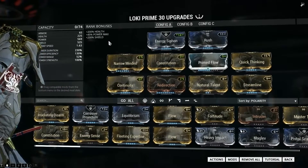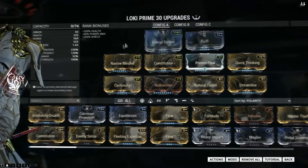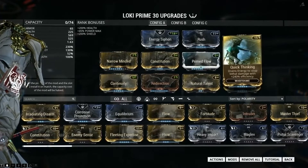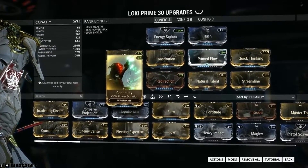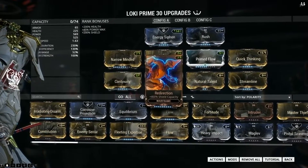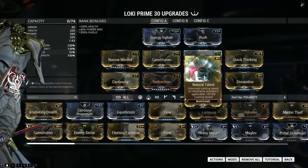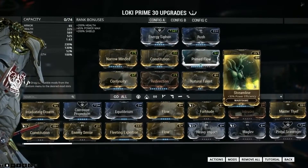For the first set, I like to use Energy Siphon, Rush for speed, Narrow Minded, Constitution, Primed Flow, Quick Thinking for surviving, Continuity — it's even better if you have Primed Continuity — Redirection, which is good in combination with Quick Thinking, Natural Talent because fast casting is a lifesaver for Loki, and of course Streamline.